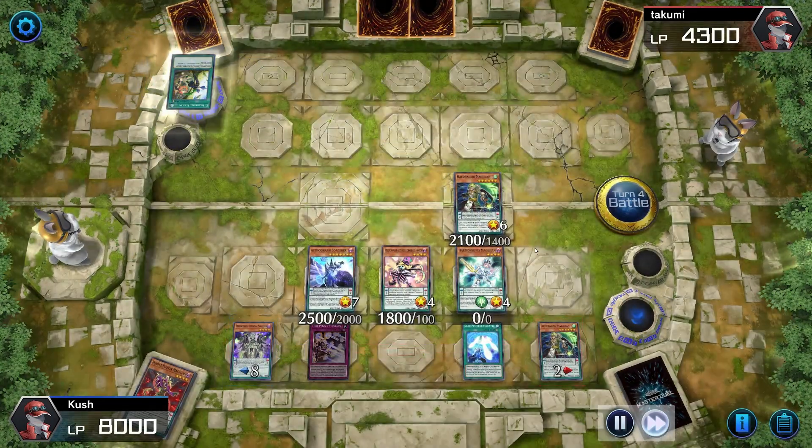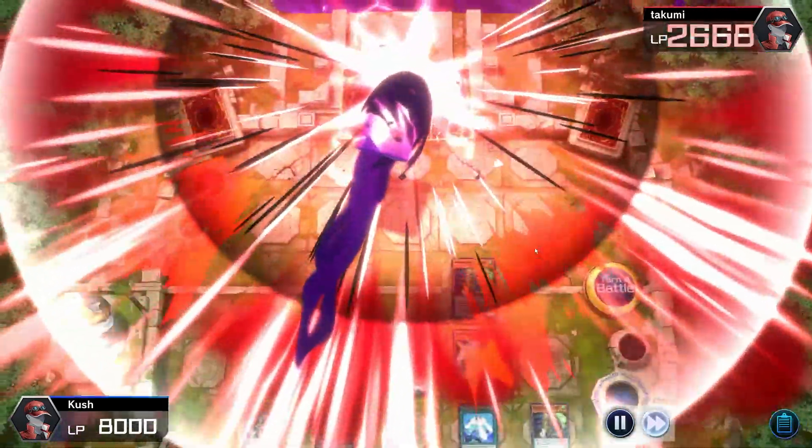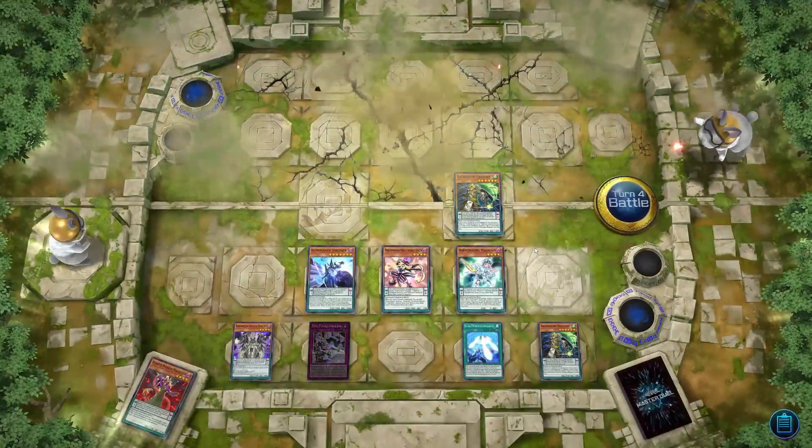Oaf Dragon adds a card from the extra deck to my hand so I get another summon — I'm just going to summon everything. And that's game, just like that.